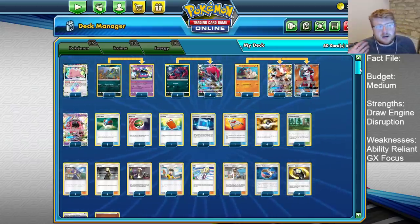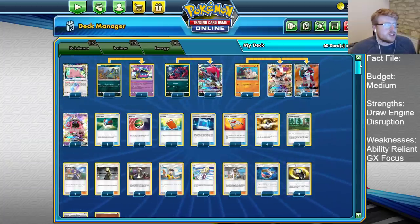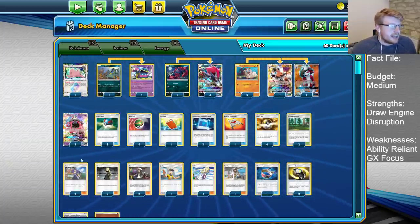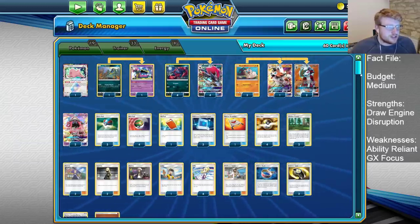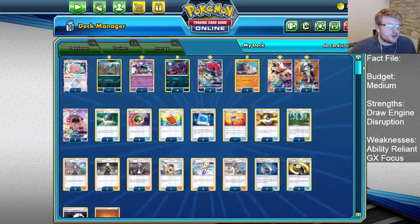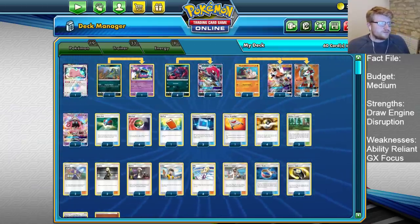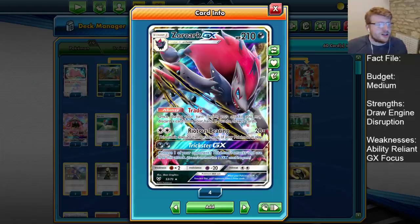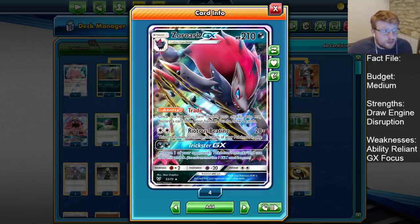Because once we get into trading, once we get Bloodthirsty Eyes available, we have so much control over what we can do each turn. We can do crazy stuff like Heal and Gust in the same turn with Bloodthirsty Eyes. Let's look at the archetype in more detail. The 4-4 Zoro line is obvious — trading into some combo pieces is always what we want to do, looking for Acerola, Guzma, and Kukui combo turns.